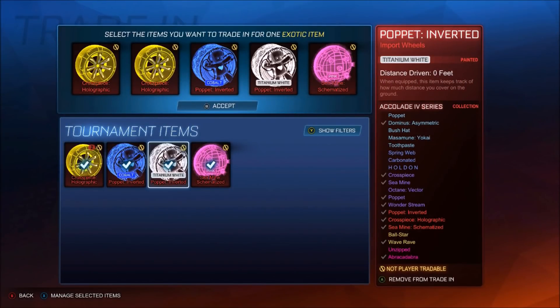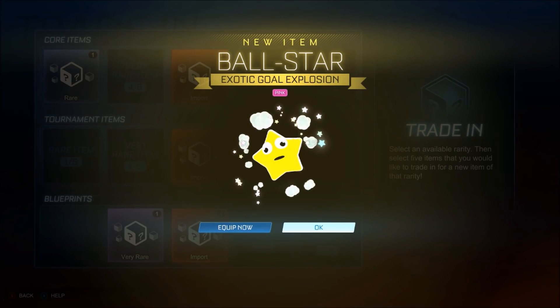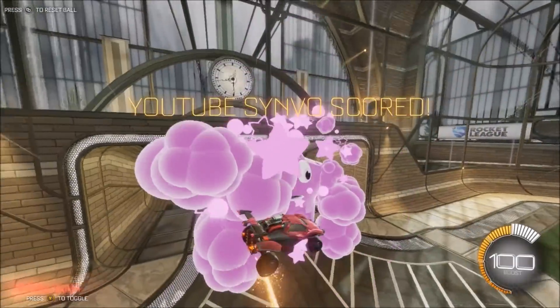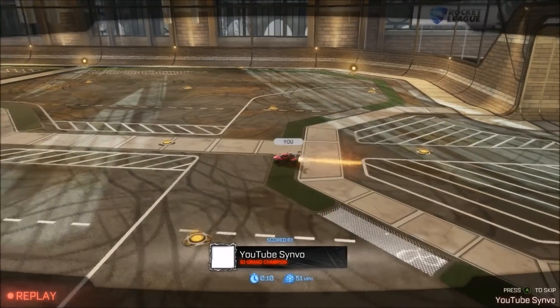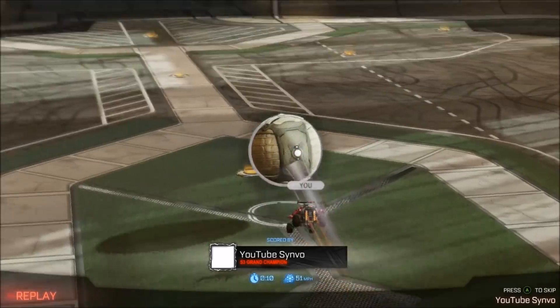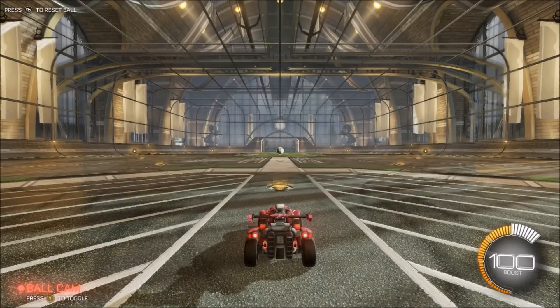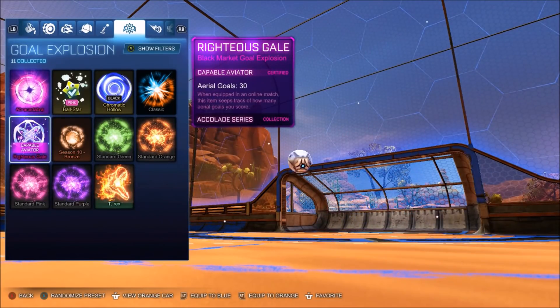Titanium white involved — it can't be a black market trade-up unfortunately. But we've still got ourselves the Abracadabra from the Prospect Cup. Please be a painted ball star — that'll be amazing. What's it going to be? Ball star! Pink painted ball star — we will definitely take it. So we've got ourselves the brand new Abracadabra black market and also a painted ball star. I am extremely jealous, not going to lie. I don't have a painted ball star yet and I've spent way more credits and didn't even do Prospect Cups only. Maybe the luck is with the Prospect Cups.